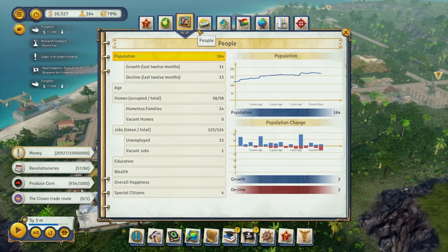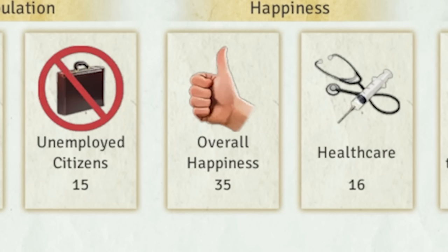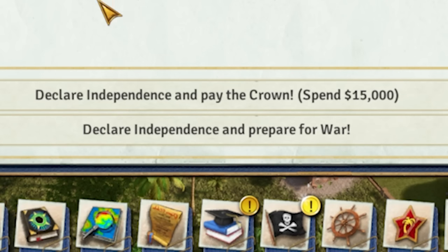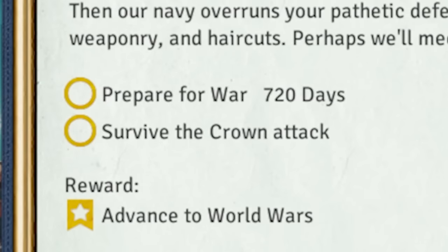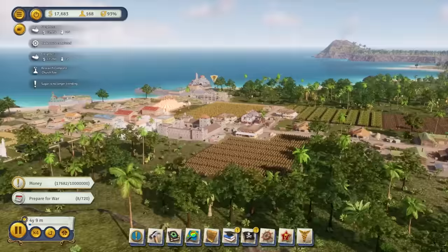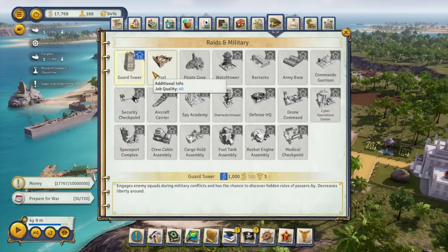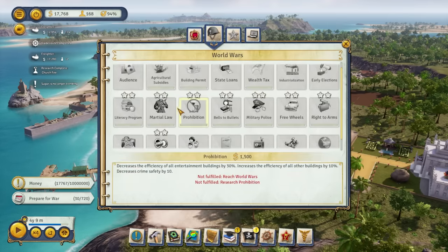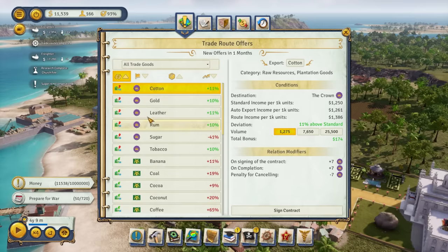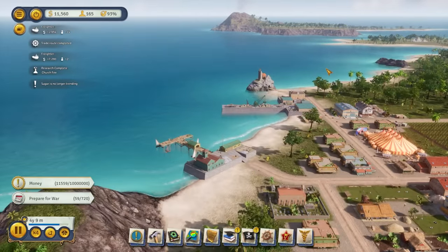I also just researched the church fees so we can go ahead and implement that. By implementing taxes on all the churches, people won't be very happy, but it's not like they were happy to begin with. We have enough support now to just declare independence and prepare for war. I could spend $15,000 and just buy independence — don't know why I would do that. So in 720 days the British Empire will invade our lovely island, and as long as we have enough defenses, we should be okay. I love the fact that I can keep exporting to the British Empire despite the fact that we have officially declared war on them. Actually, that makes perfect sense.